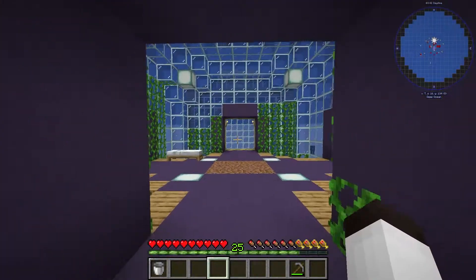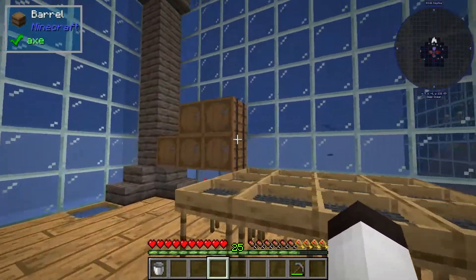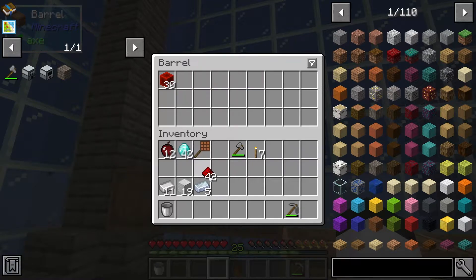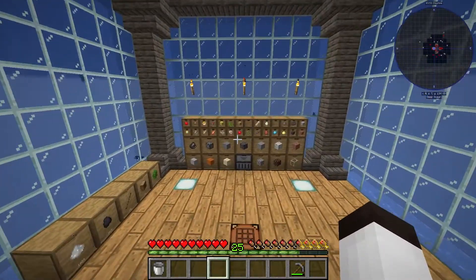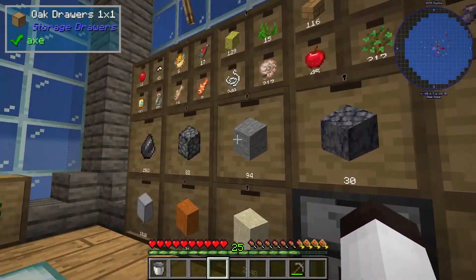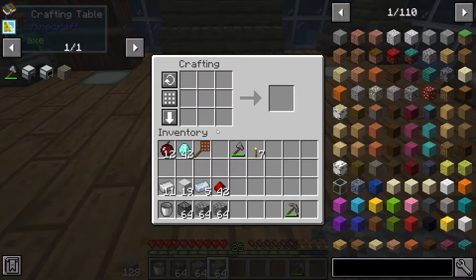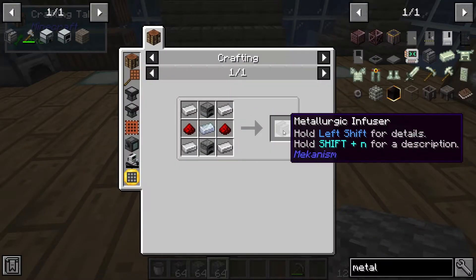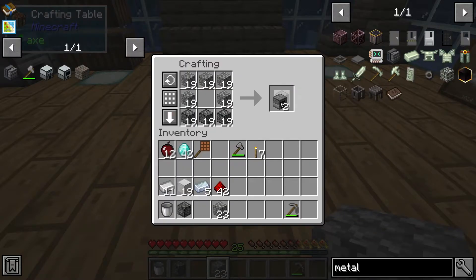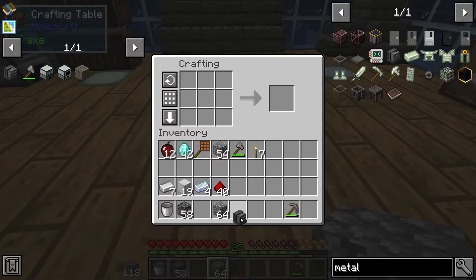Redstone is across the way over here, and then we've got to make some furnaces. I have in here some compressed cobble and some regular cobble — that should be enough to make two furnaces. So let's start this up and make the metallurgic infuser. I'll bookmark it. Now we're going to make the furnaces — two of these. We should have enough right now to make the metallurgic infuser.